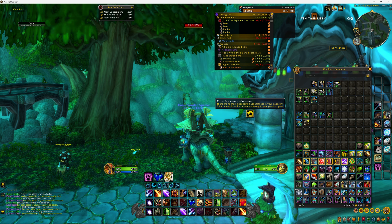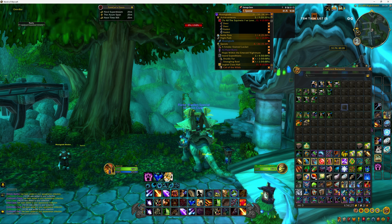Once the appearances are collected on your character, there's a button that says 'Click here to hide this and re-equip your previous gear.' Sometimes it works and sometimes it doesn't — it didn't work for me at one point when I was playing around with it, but other times it works fine. When it does work, it puts all your gear back on and what you've learned is learned.